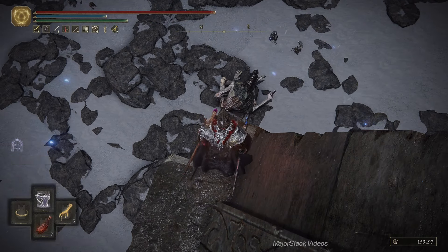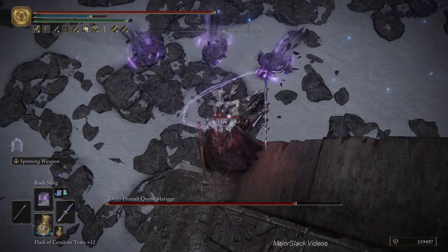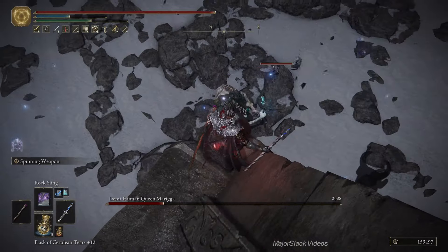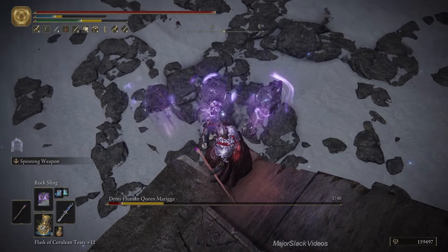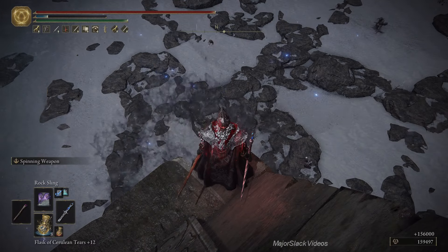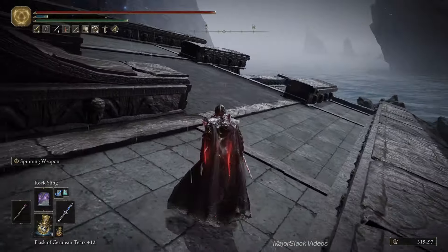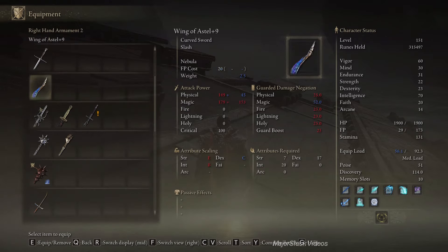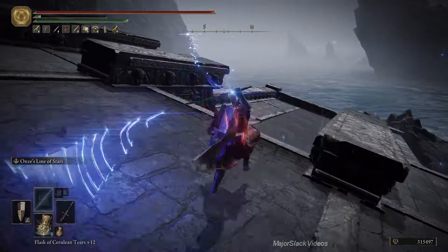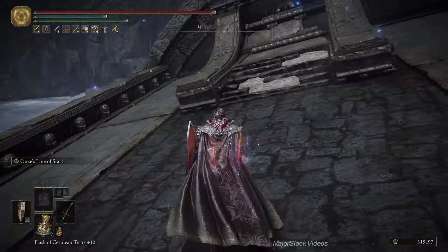This is not going to last three minutes at all. Take our Gold-Pickled Fowl Foot and our Exalted Flesh and let him have it. There we go — for our efforts we earned a ton of money and the Starline Sword, which is perfect for our build. Just perfect. This thing totally kicks ass. Check the weapon skill on this — this is nuts. And it's got a follow-up attack. Who loves you? Slack loves us — that's right.